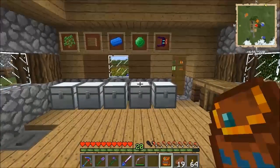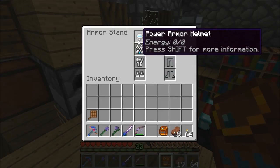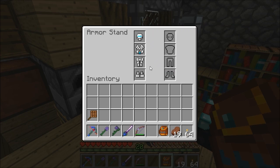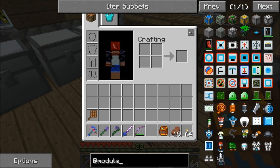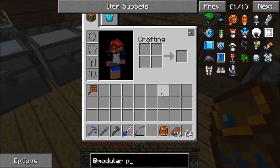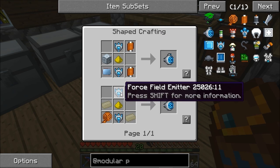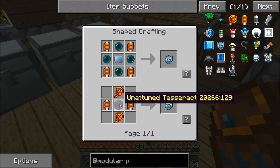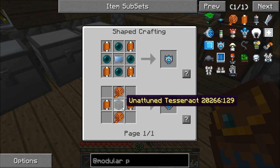I haven't got the resources yet to put armor into the MPS. Let's have a look at the modular power suits. Iron thrusters need four field emitters, and four field emitters need unattuned tesseracts — so that's pretty cool. Everything needs at least two of them, so there's at least eight ender pearls needed.